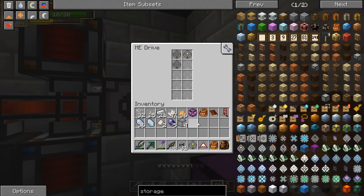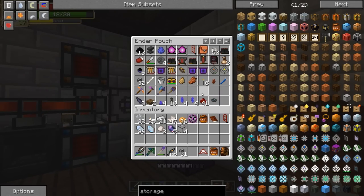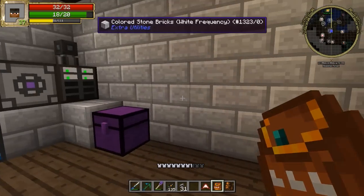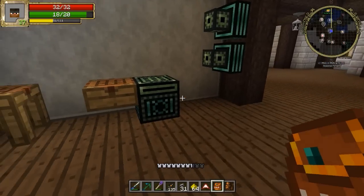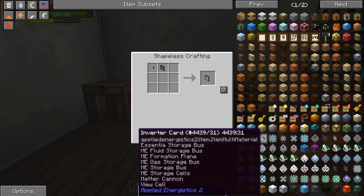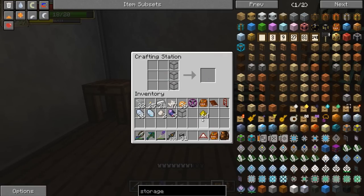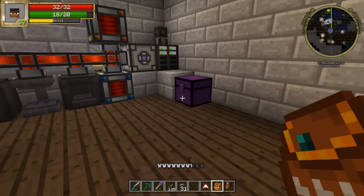Glowstone? Yeah, I need a little glowstone. Please, daddy, please! It would be a lifesaver. Thank you so much, man. So this block in... I can't remember what it's called. Or ancient warfare. Yeah.